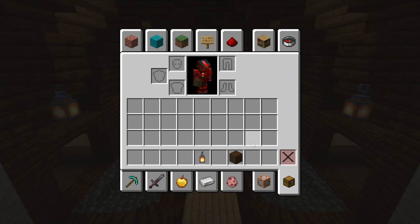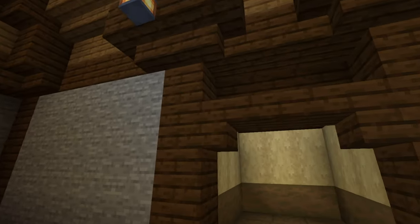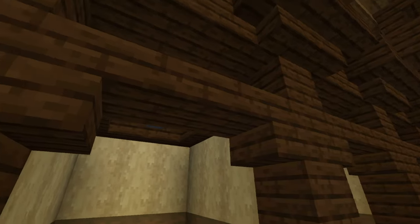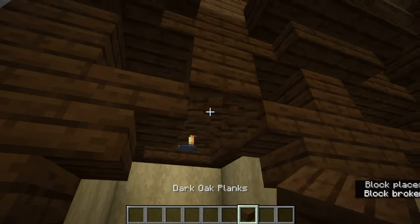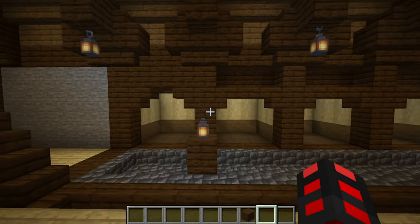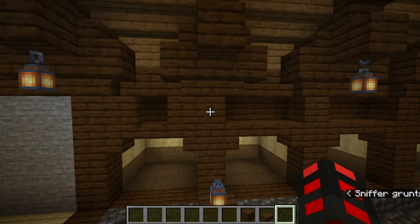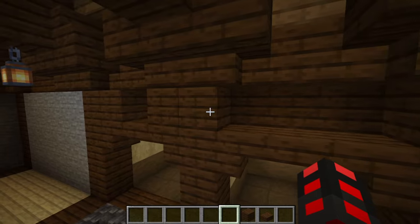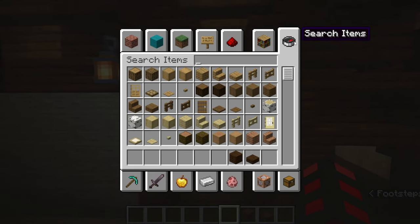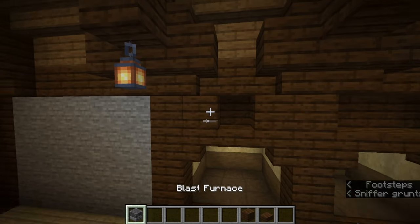Now we can really start doing the villager stuff. You'll notice these gaps I have above the doors, where I have a stair and then a slab instead of an empty block. You'd probably expect me to fill it in there, and sure that looks pretty, but there's something else you can do here — even if you fill in those other two blocks, you can put in the profession's workstation block.